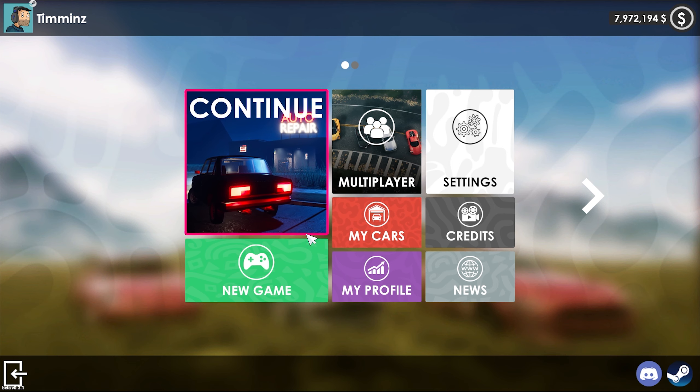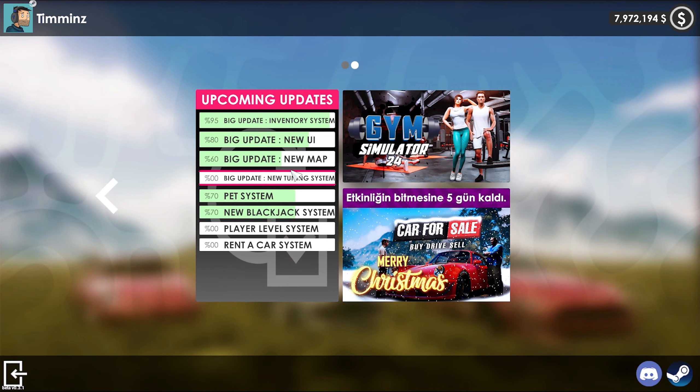This is the new UI in this version of Car for Sale Simulator — it looks nothing like the old one, it's like a completely different game. They also do Gym Simulator 24, also by the same developer Red Axe, so definitely check that out if you're interested.